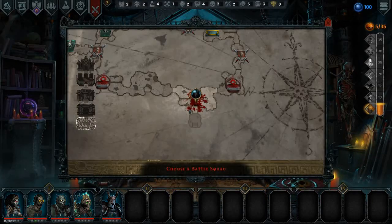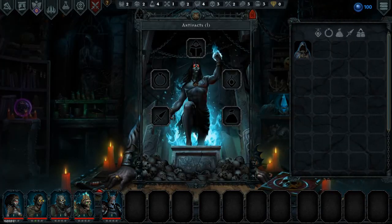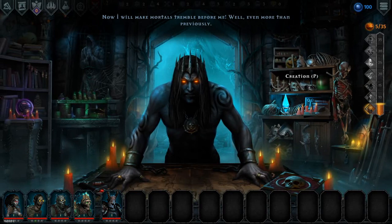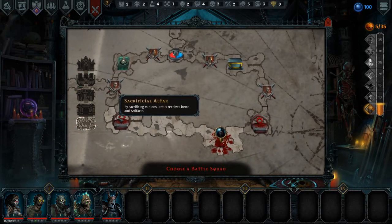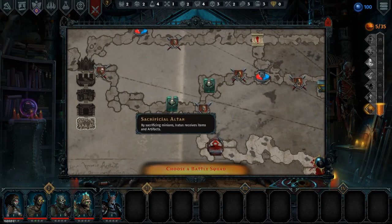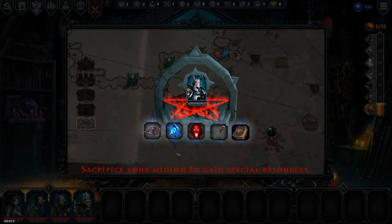Let's go ahead and keep going. Where else could a pumpkin be? I'm looking for pumpkins still. Ooh — all enemies lose ward at the beginning of each battle! I didn't know I had something like that already. Okay, sacrificial altar — by sacrificing minions, receive items and artifacts in battle. Let's just go this way. We want to select this team. I don't like the dark knight so we'll just sacrifice him.